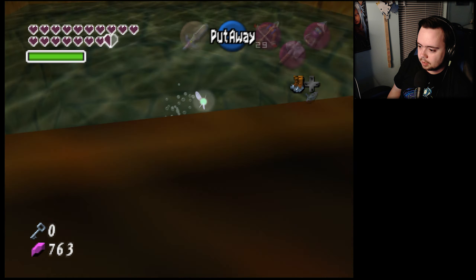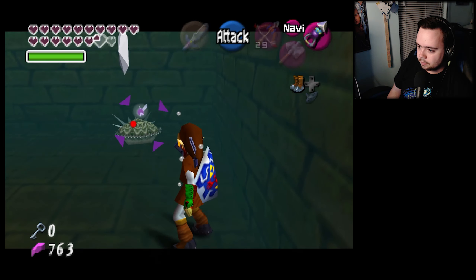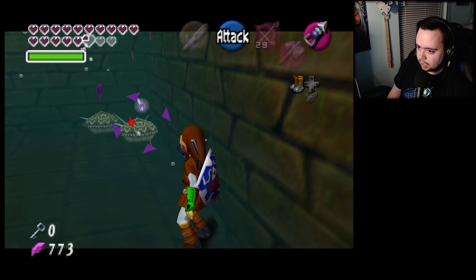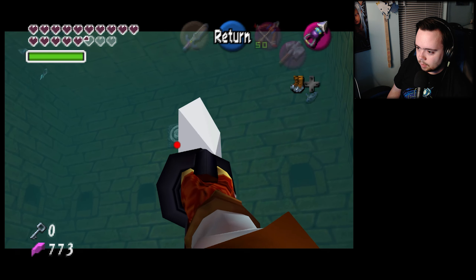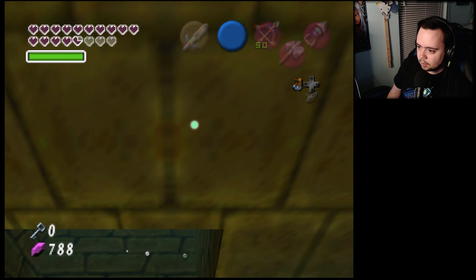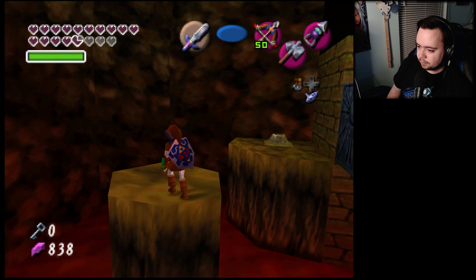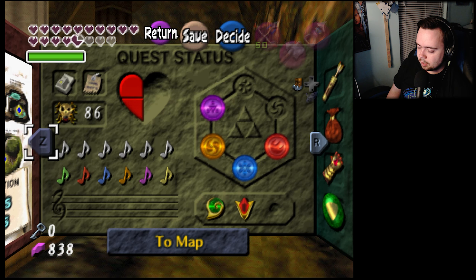Let's equip our poop tunic again. Get — use that to our advantage. Yay! Of course the size of that chest is not promising. All right, that was it for Gerudo Training Grounds — that's everything in there.